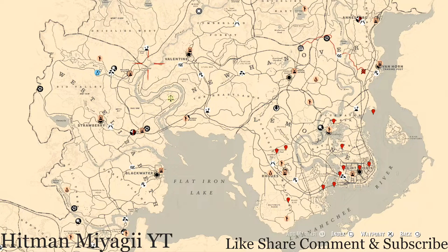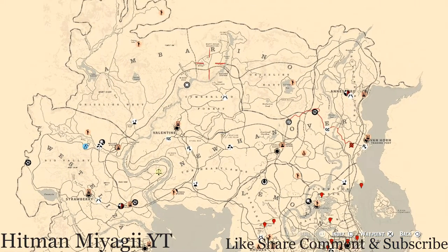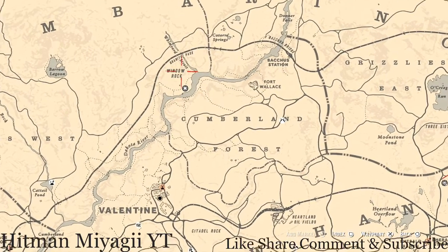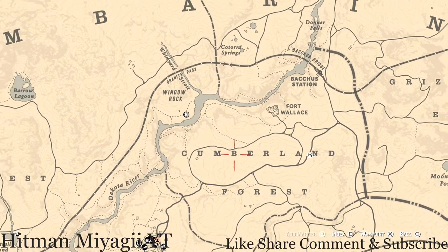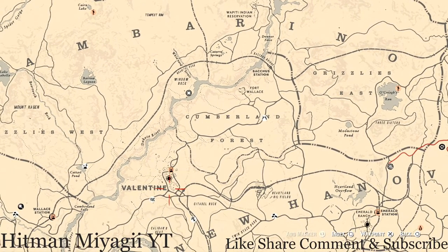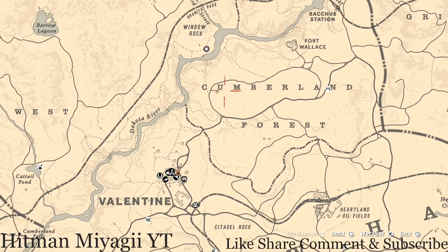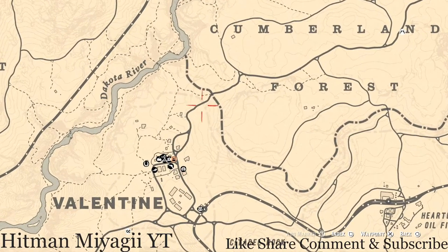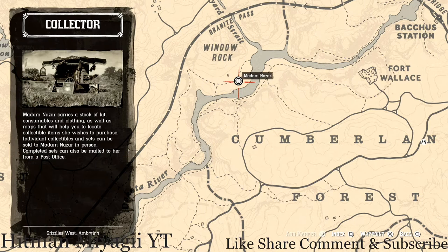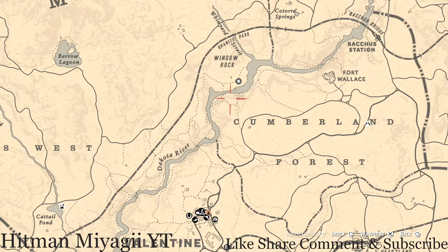First I'm gonna start with Madame Nazar's location. Today she's up in Ambarino, right near Window Rock — this location literally says Window Rock on your map, right above Cumberland Forest. She will be here until 1 AM Eastern Standard Time. How I personally get to this location is I fast travel to Valentine and run up through Cumberland Forest till I get to the dotted line, then follow that dotted line down across the water into her location. Super simple — just ride your horse.